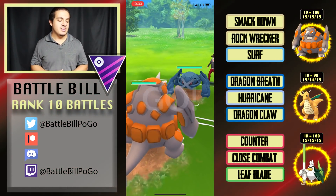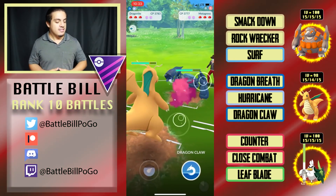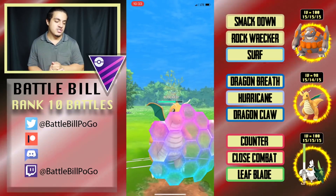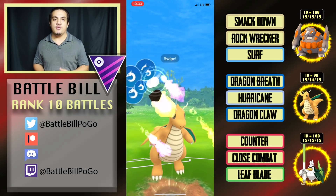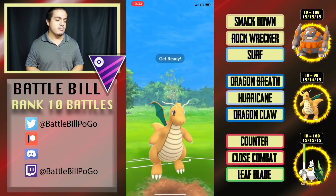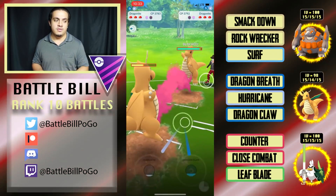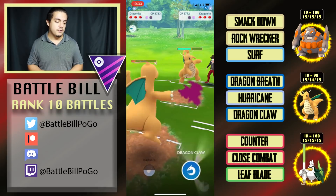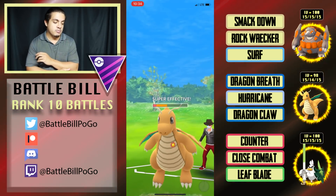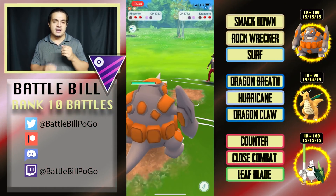Into the third match — Rhyperior on a Metagross lead. Not terrible normally, but I'm running Smackdown, not Mud Slap, so I safe-swap Dragonite to lure out a potential flyer. Nothing swaps in, which is a good sign. They throw a charge move — Meteor Mash — I shield it, build up to Hurricane. What I should have done was throw the Hurricane immediately — Metagrosses don't mind taking the chip damage and neither of my two opponents shielded it, so it would have been better to deal more damage early.